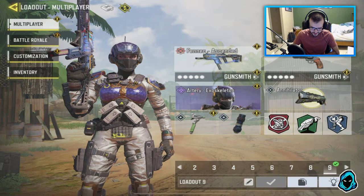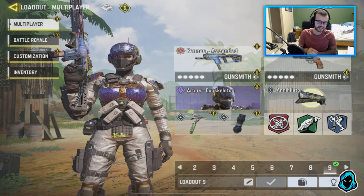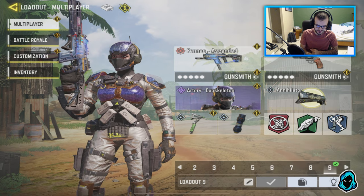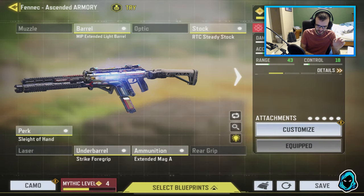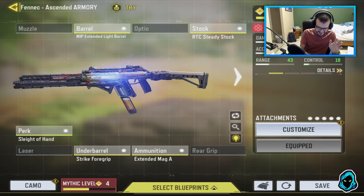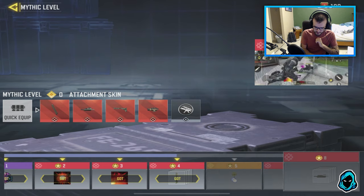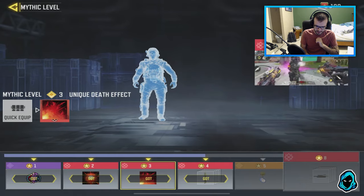We're going back with another Call of Duty Mobile video and today I'm going to be showing you guys gameplay of the brand new, first ever mythic weapon — the Fennec Ascended. This is the class or the build that I was using for this gun. It looks awesome honestly. The gun itself is for me, but the skin is probably the coolest one in the game right now. The amount of effects it has — right now mine is a mythic level four, so I have all these different effects and everything.